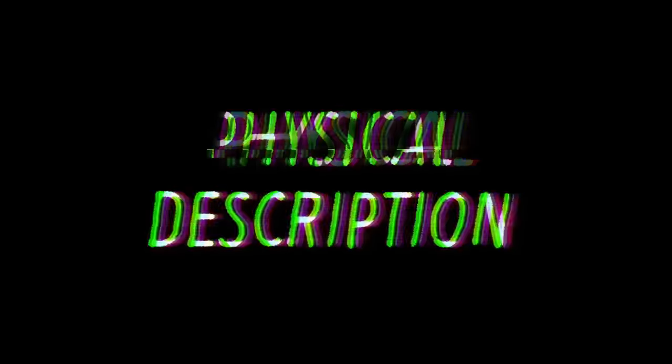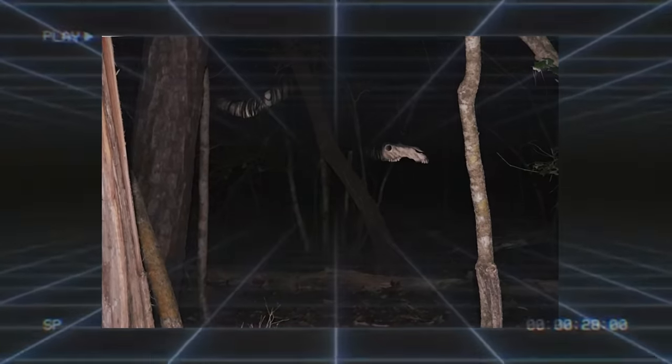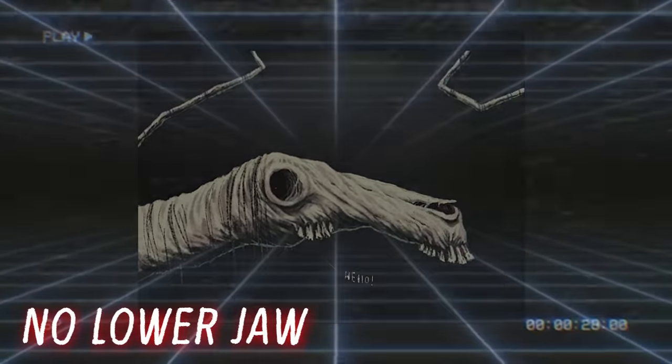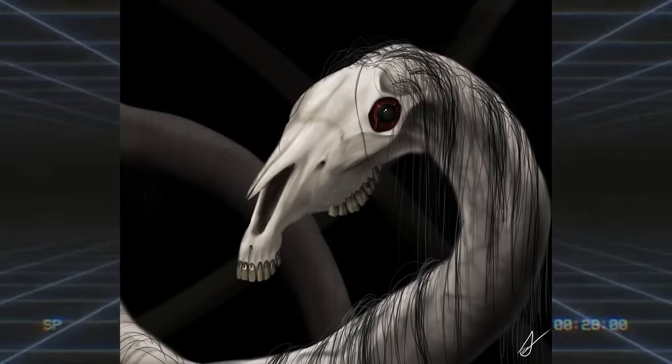The physical description of the Long Horse is an interesting one for sure — there's nothing else like it. It looks like a long, skinny creature with a horse-like skull on the end of it. The horse head is only half complete, and it lacks a lower jaw entirely, giving it a really uncanny and, to be honest, horrifying appearance.